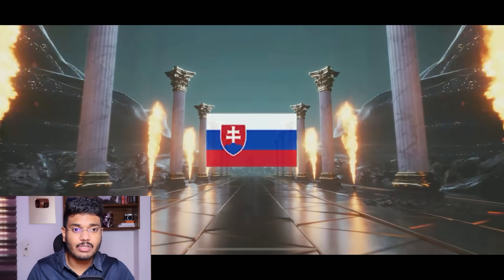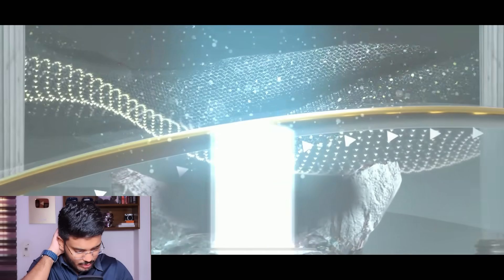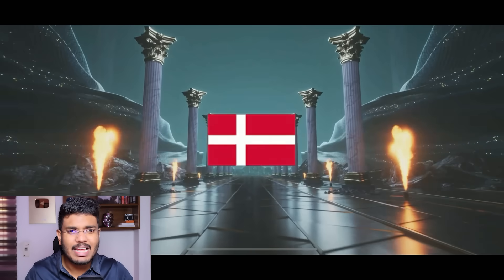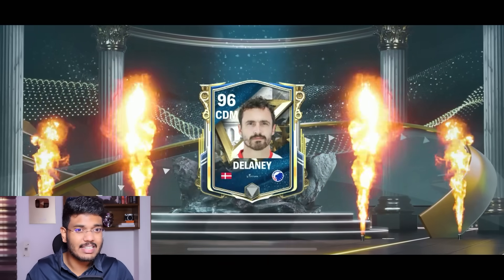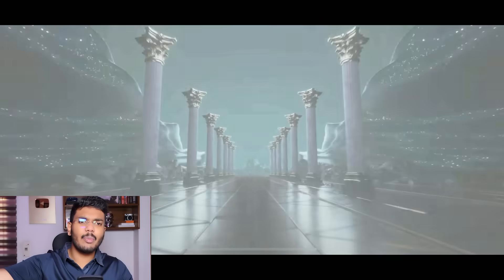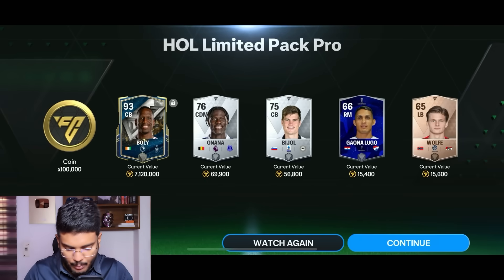Seventh pack - Keen or Willy Bolly - it's Willy Bolly, trash. Eighth pack - Slovenia CDM - it's Rosovski. Ninth pack - come on, need a 98-plus - it's Delaney, at least it's a 96, going for a decent amount. Delaney is listed at 22.4 million, I'll take it. Tenth pack - Willy Bolly again, skipping that one. Trash pack luck overall.